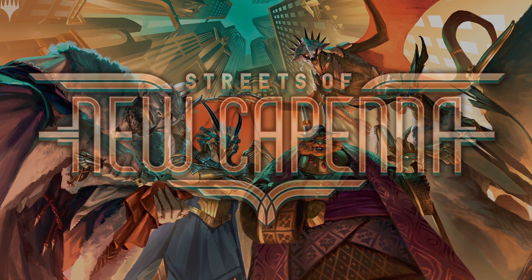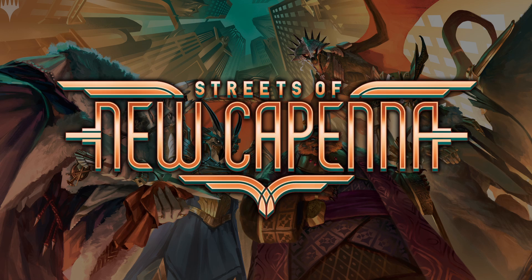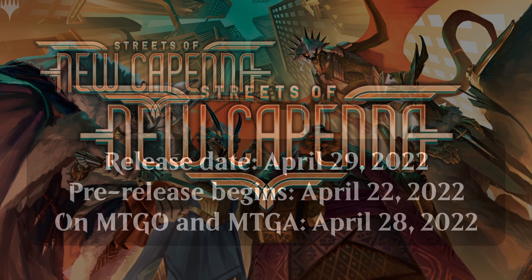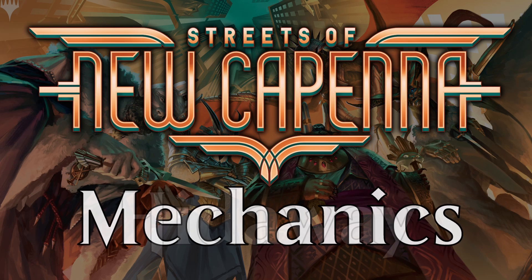Streets of New Capanna is the 92nd Magic the Gathering expansion, inspired by modern urban gangster movies — think early 20th century Boardwalk Empire type stuff. The set comes out on April 29th, 2022, and when it does, Magic players are going to be treated to 5 mechanics, 4 of which are brand new.